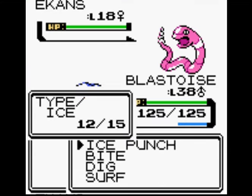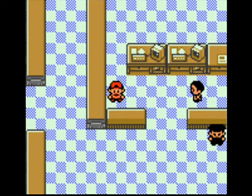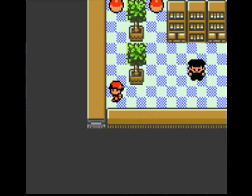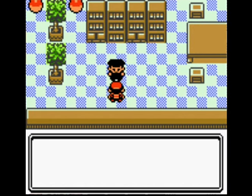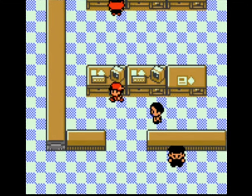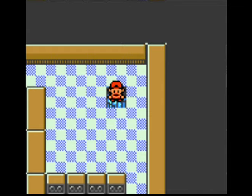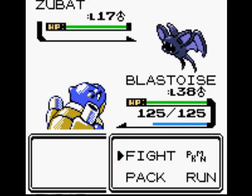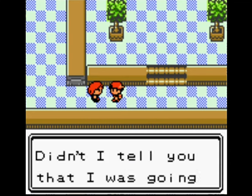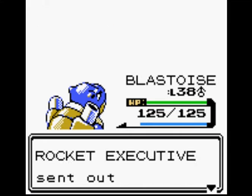You need to battle this trainer and a trainer in the room to the left. I've just noticed something — the Ekans here are appearing pink, which I think might have been an error since Ekans are usually purple. You have to defeat this trainer as well to get another password for the boss's room. The executive is a pushover, and Blastoise is so overleveled because of all the battles I've had to do.